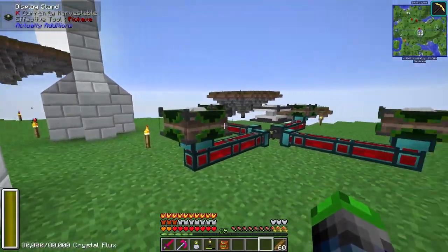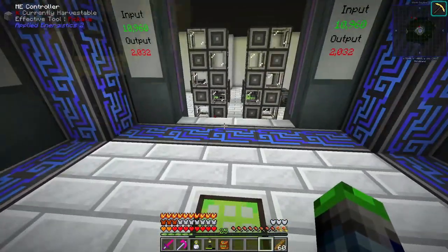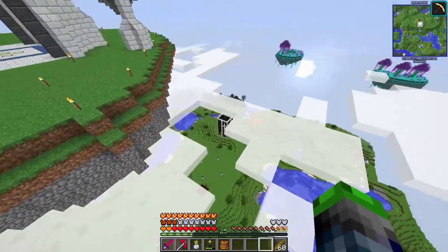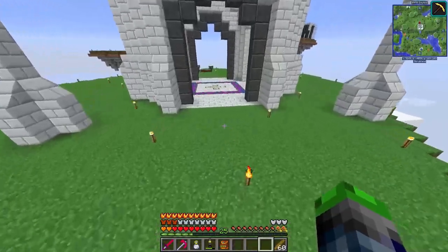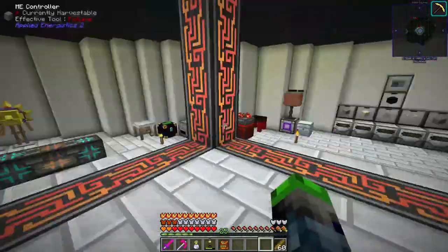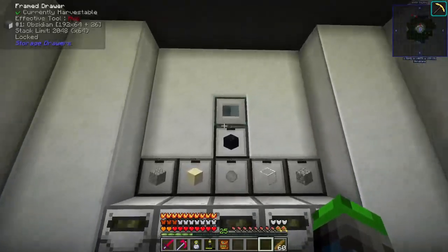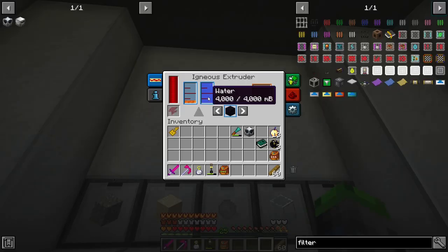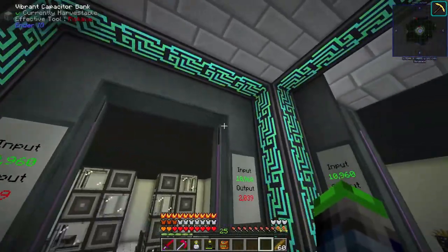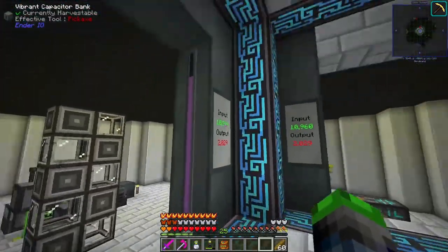I've put the display stands in power over here. I've also added zombie pigmen to our farm down there — we're getting a heck ton of gold now, which is amazing because we definitely needed gold. We have an obsidian maker here off camera — just lava and water. I've added some more vibrant capacitor banks around here.